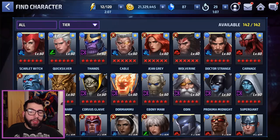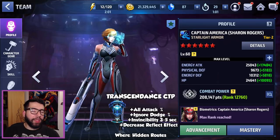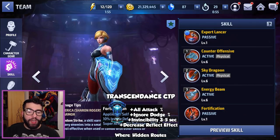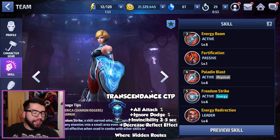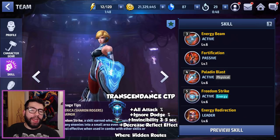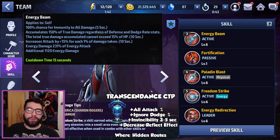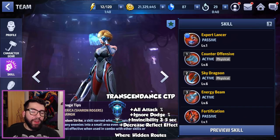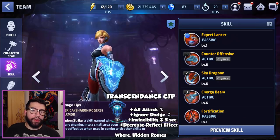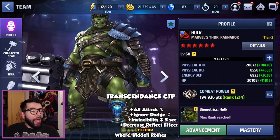One of the most logical characters for Transcendence is Sharon Rogers. This CTP doesn't have guard break immunity, so you'll want characters with super armor, which she gets from her fortification four-star passive. Sharon Rogers also has iframes, hit stun, and immunity from her third skill — that popular five seconds of immunity. This is going to crank her damage up to eleven, and paired with her accumulated damage, she'll just be a beast.